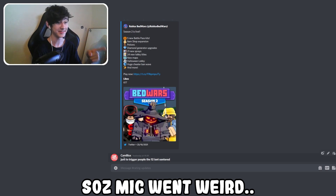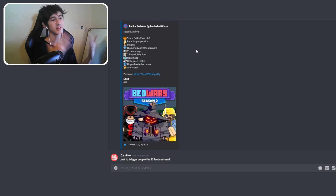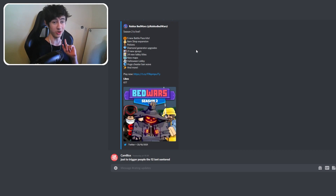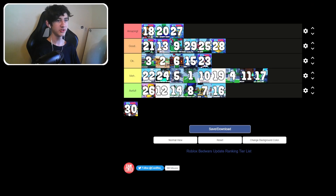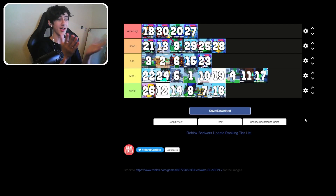Last but not least — Season 2 Battle Pass is live. We've got five new battle pass kits, an item shop expansion with a changed UI, potions, diamond generator upgrades, 21 new sprays, 24 new lobby titles, new maps, a Halloween lobby, and a huge cheater ban wave — they were not kidding, banning 20,342 individual accounts. These battle pass updates are getting better and better. It's going above Season 1. That's my tier list on all the updates.